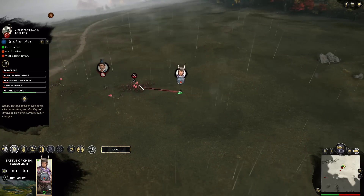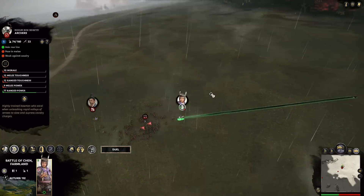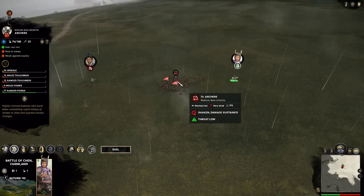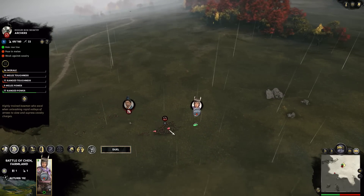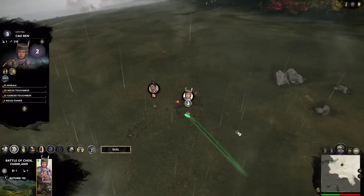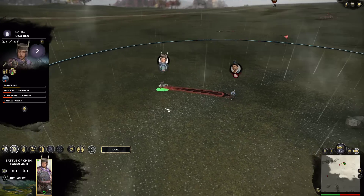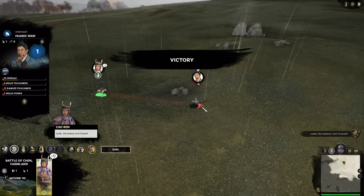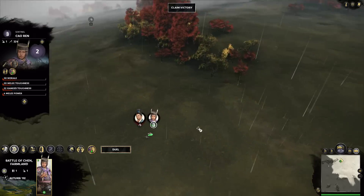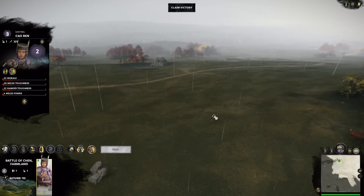I've just been running my general back and forward, charging into the enemy repeatedly. They had spearmen, swordsmen, and all sorts — I've completely decimated them with just one guy on a horse. I just keep riding a bit away, then use my charge ability, and they can't really do anything to stop me. The enemy has run again — it's just me and their general left. And yes, I can do the exact same thing to him. I just beat their entire army with one single guy and even killed the general. This is a little bit dumb.